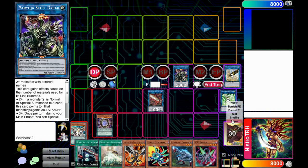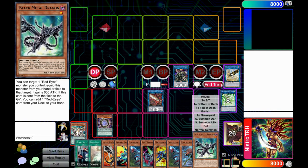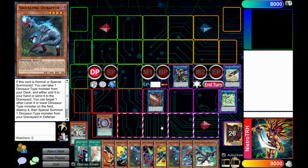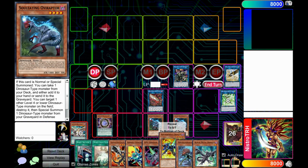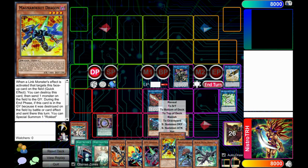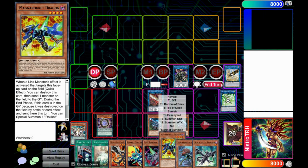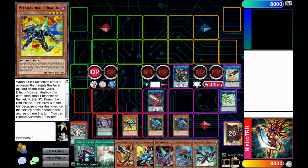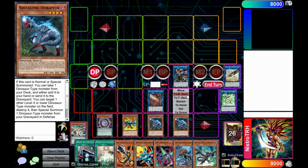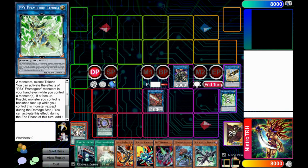Go off with Saryuja — draw four cards and send three back to the bottom of the deck. We don't need these Oviraptors, so that's already two cards to send back. We have two Rockets in hand to summon off Boot Sector Launch, but we want Rocket Synchron — we don't need both Rockets. Send Magnum Rocket back to the deck so we can summon it off Rocket Tracer. Send those to the bottom of the deck.